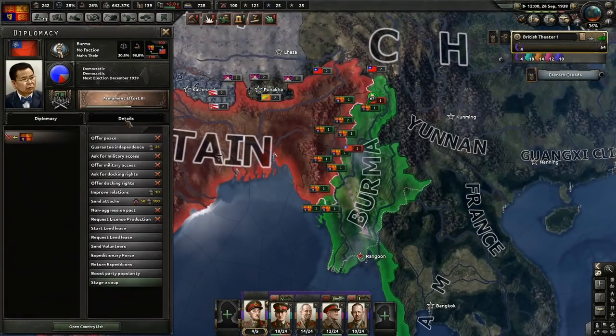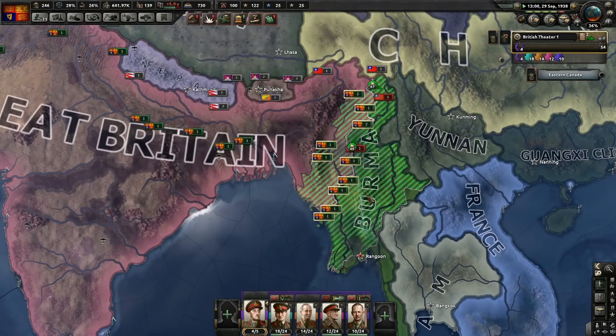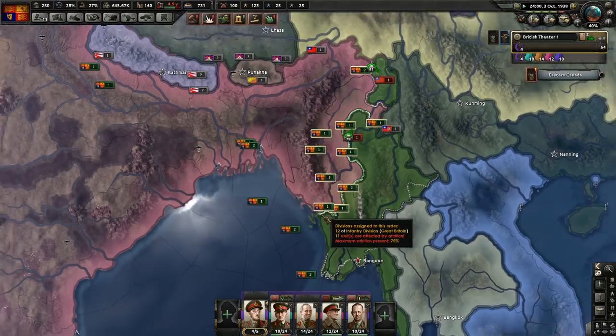So they'll move up there. Burma is falling slowly. Oh my days, the fuel is not looking too great. Japan has tried to declare war in China - we knew it was going to happen at some point.